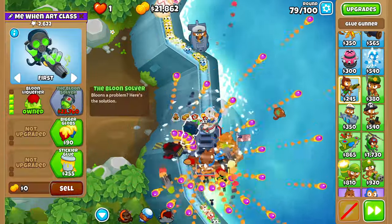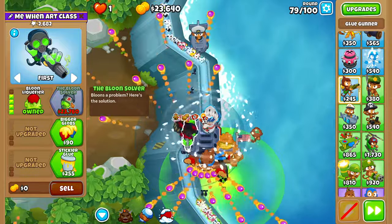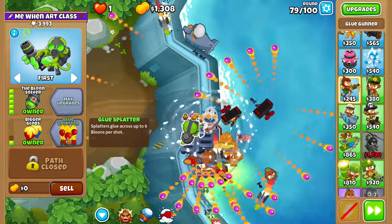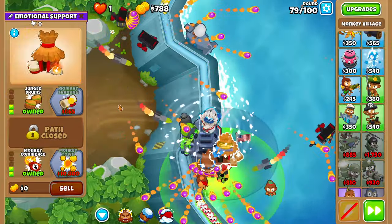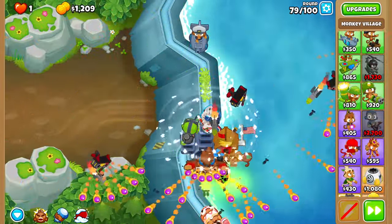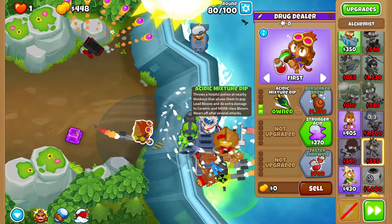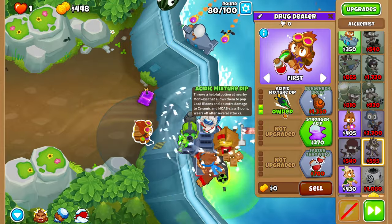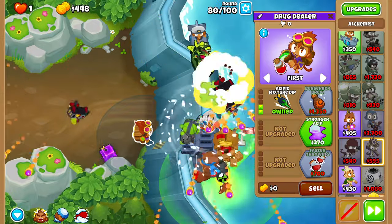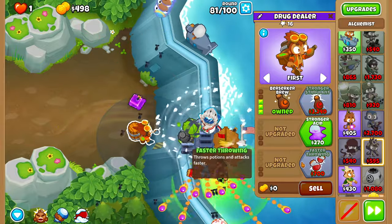For round 79, you should be able to finally afford the Bloonsolver — get that, then upgrade it to a 5-2-0, and get your village to a Primary Training. This gives it a bit more pierce and range. After that, get a 4-0-1 Alchemist right over here. Make sure the only thing in its range is the Bloonsolver, because that's the only thing we want it buffing — if it's buffing anything else, that's bad.